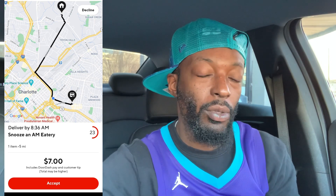All right, so we got our first order. We can clearly see the name of the restaurant — this is Snooze AM Eatery. Looking towards the bottom left, we can see the number of items, and right beside it is going to be the total miles you have to drive for this order — from your current location to the restaurant, and then from the restaurant to the customer. Looking up towards the top of the screen, we can see generally where these three locations are. The blue dot is you, the Pac-Man-looking merchant icon is the restaurant, and then of course the house icon is the customer.